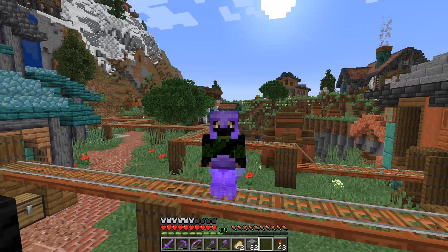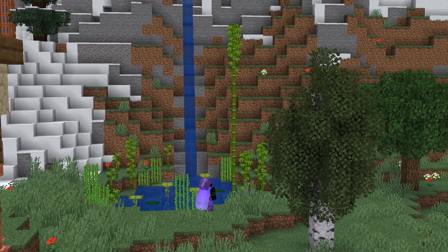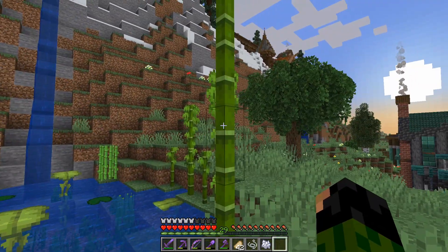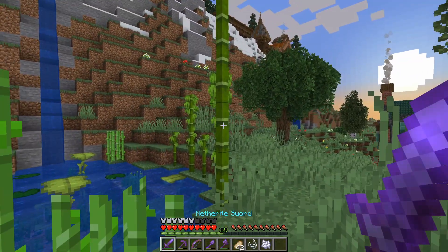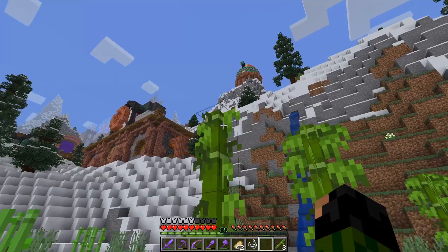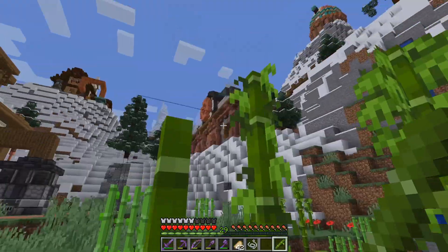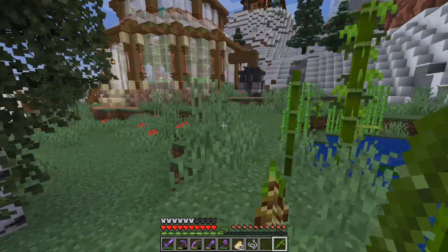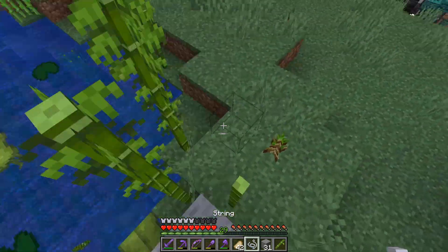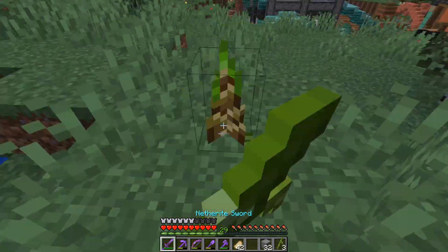Today, however, we're just gonna do some more things around our world here. Starting off by breaking this overly-sized bamboo stalk — I forgot to put some string over this one last episode. So let's break that down, give it a little bit of growth so we can get some leaves on the top, and then we're gonna pillar our way up to the top of the bamboo and place a string. Problem solved. Let's move on to the next job.